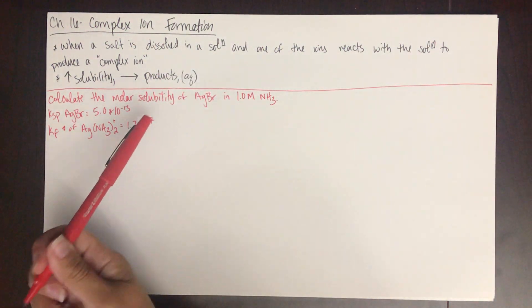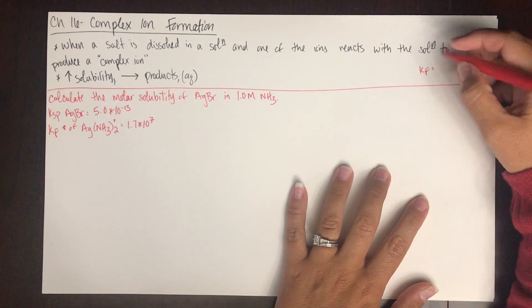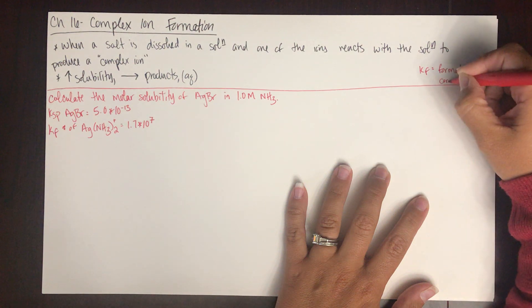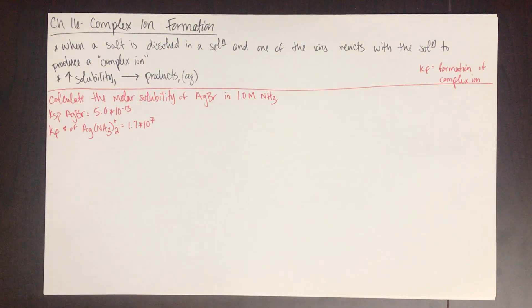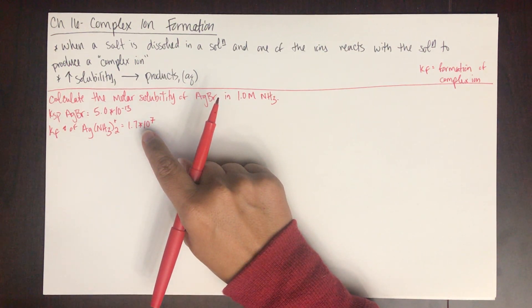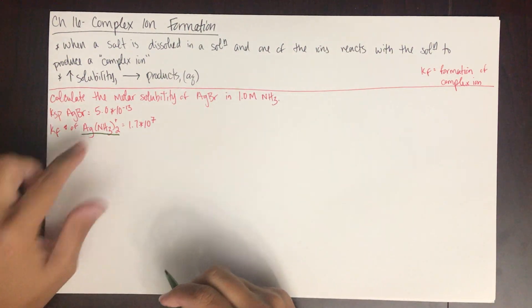Don't forget — we've been doing a lot of equilibrium constants that have been very small numbers. This Kf is the equilibrium constant of formation of the complex ion, and it is a positive exponent. You'll be in the habit of doing a lot of negative exponents, so just don't accidentally put a negative here when you're in your calculator. These complex ion formation constants are big numbers — big numbers because they favor the products.